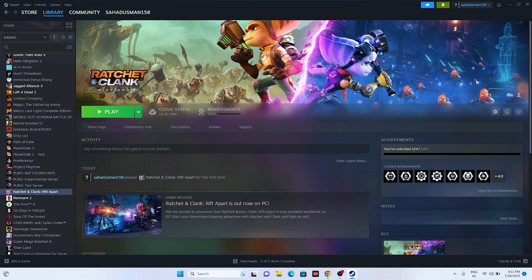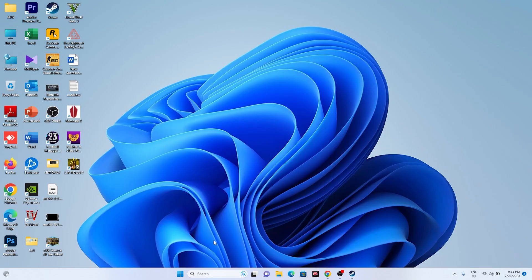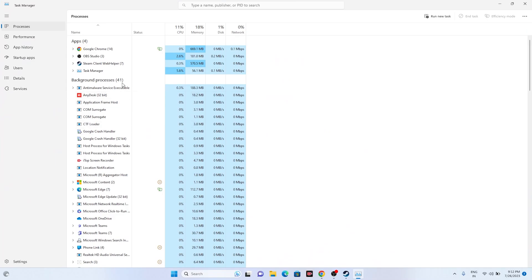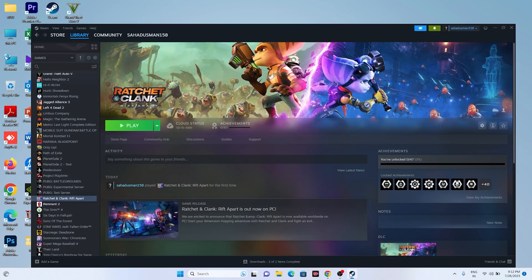Also close all overlay and overclocking applications. Open Task Manager by right-clicking the Start button. You'll see many apps running in the background — remove unwanted ones, especially Discord, RivaTuner, MSI Afterburner, and similar overlay or overclocking applications. Removing these will help minimize crashing issues.